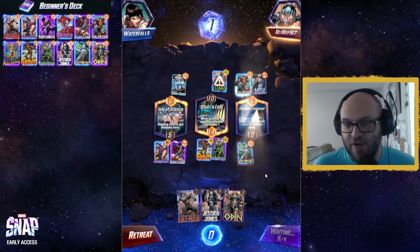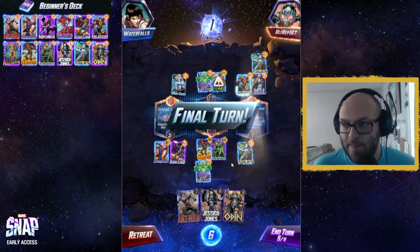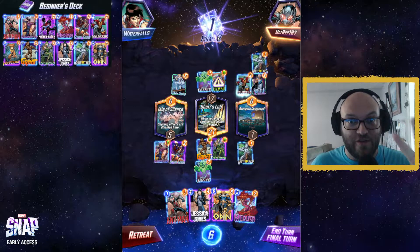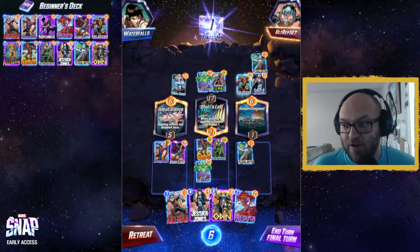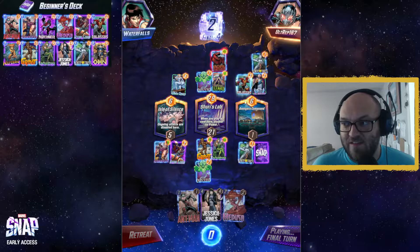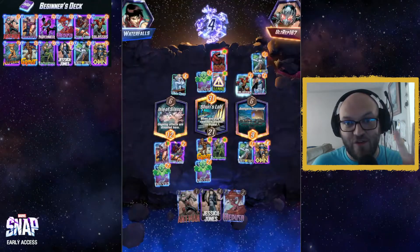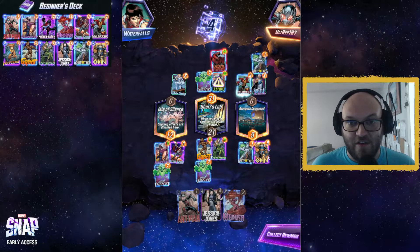On turn five, all cards must be played here, so we're going to play White Tiger, which gives me a seven-power tiger at another location. Right now we are playing for one cube, so if I feel I'm not going to win I can retreat and only lose one cube towards my rank. He snapped, which doubles the amount of cubes we can gain or lose, so he must be feeling pretty good about it. I'm going to play Odin to get another seven-power tiger somewhere, in the hopes I win one of these two locations. He's won this one, so as long as my tiger goes over here, I win — and we got it. Even though he has much higher power at one location, I've won two of the locations, so I still win the game.